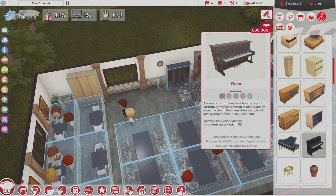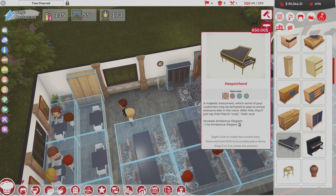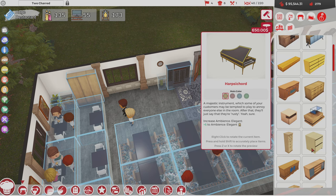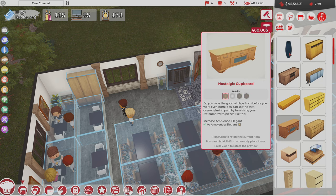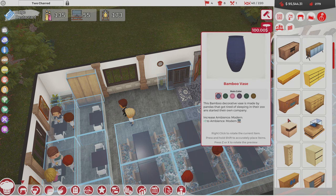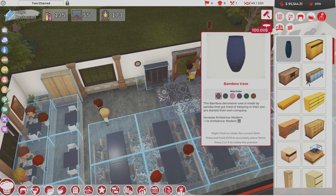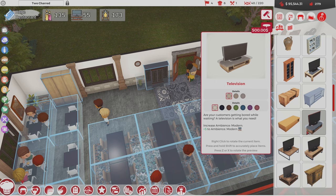Not the piano because we already have the harpsichord — although the harpsichord is a majestic instrument. Some of your customers may be tempted to play it to annoy everyone else. The flavor text in this game is quite good. It doesn't get a whole lot of notice — a lot of times we just click things and put them in, but the flavor text is really quite good. Bamboo decorative vase made by pandas — they got tired of sleeping in their zoo and started their own company.